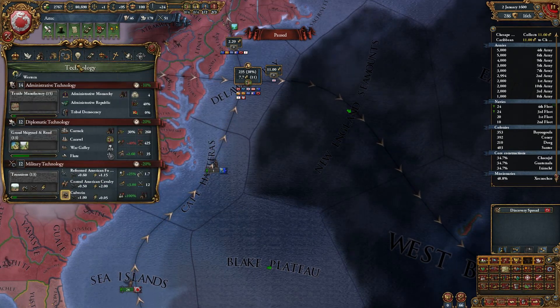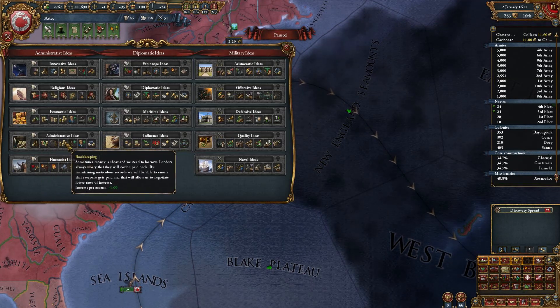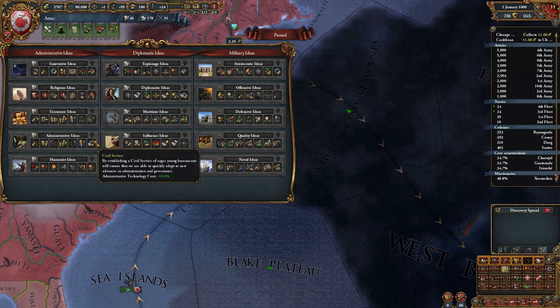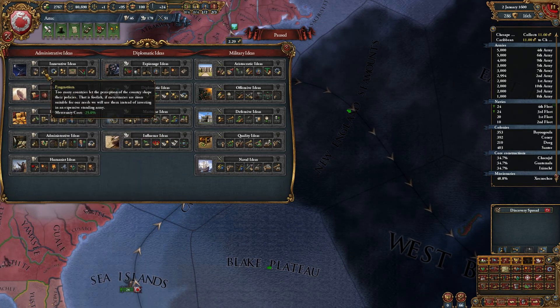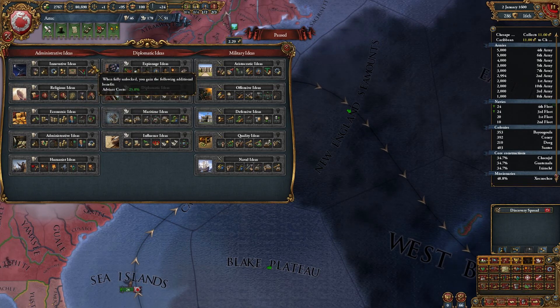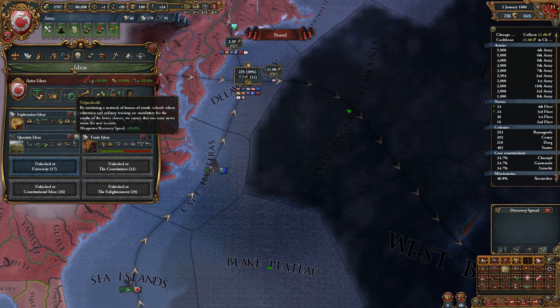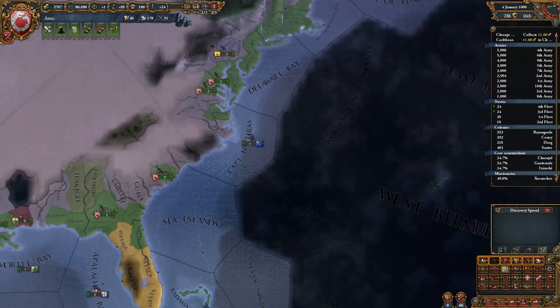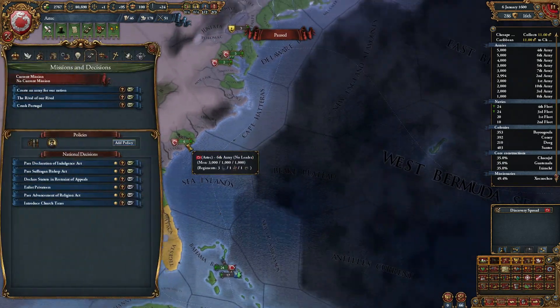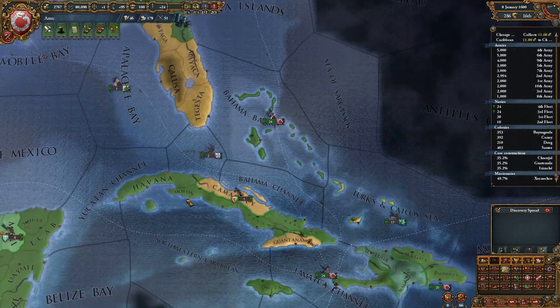The next idea group we're going to take is maybe administrative? Not really - bit lame. Innovative? It's a bit late for innovative. Humanist? Probably a military one, to further reduce the cost of military technology. We're just going to continue on with our strategy of basically just colonising.